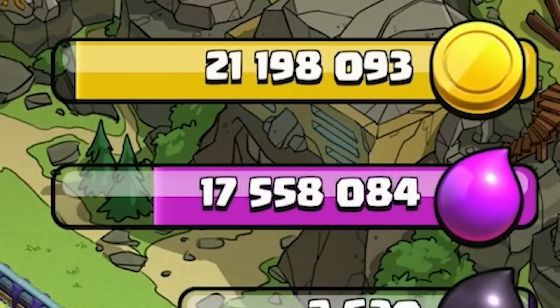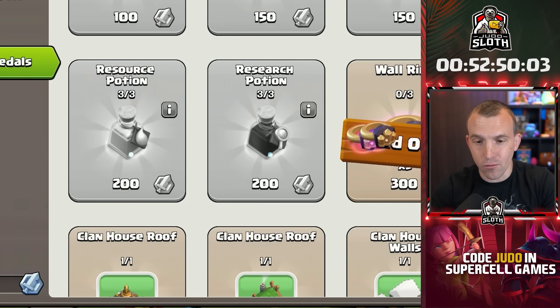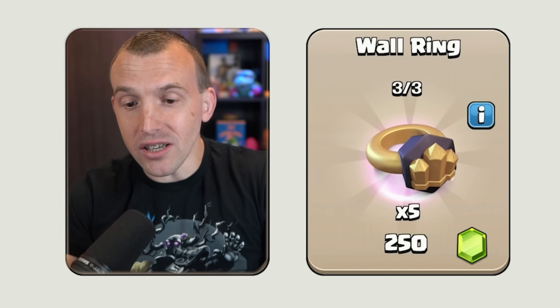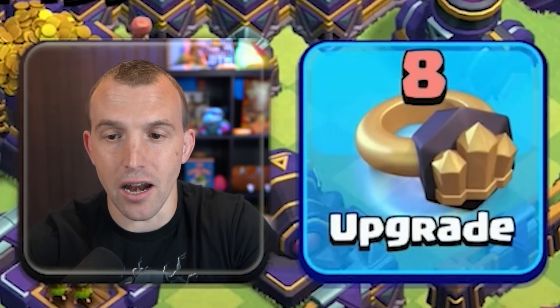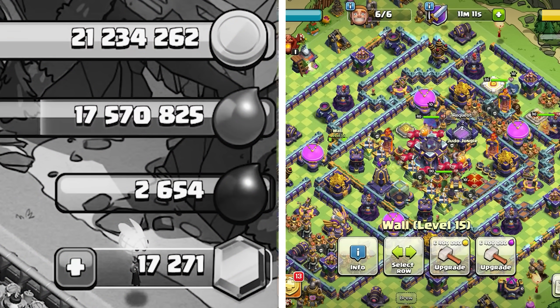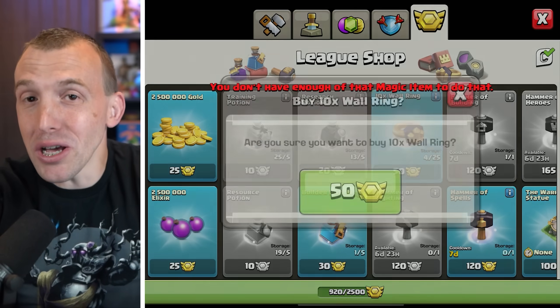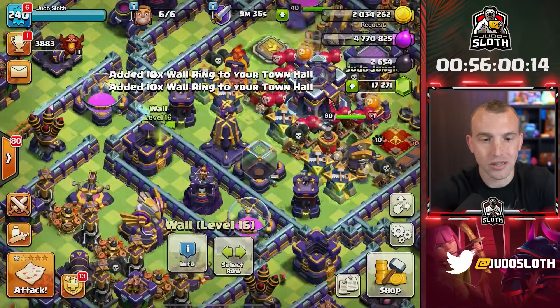That also helped us with some gold and elixir because we're going to need it. I'm going to straight away purchase three sets of wall rings with my raid medals - that will allow us to upgrade two pieces of wall. There are also wall rings for gems and that is definitely worth it once we get to the actual gemming. We've already spent a bunch of CWL medals. 10 wall rings is 50 medals - if you're upgrading walls these are definitely the way to go because you get half the value if you just get loot. Let's power through these wall rings.